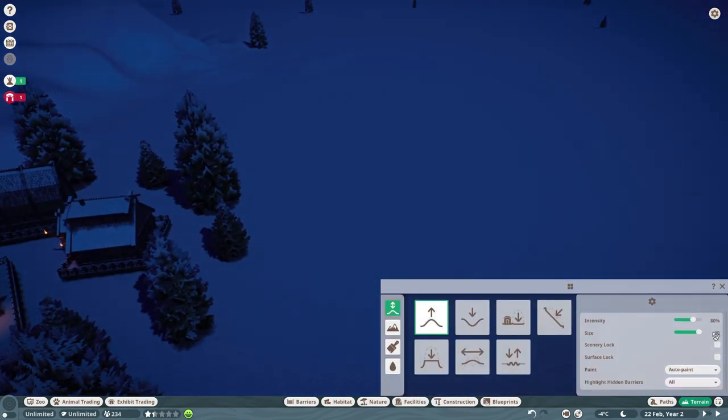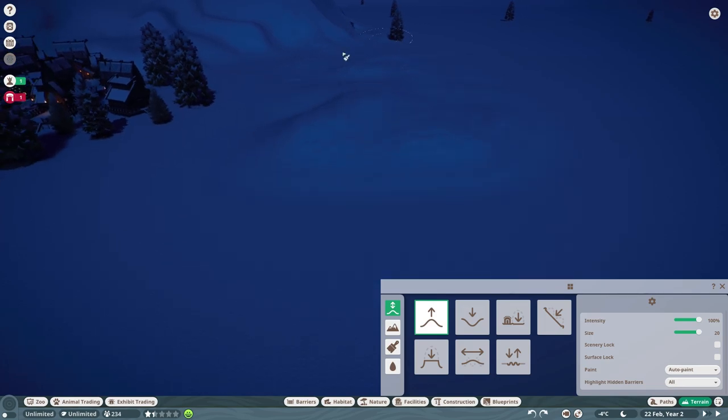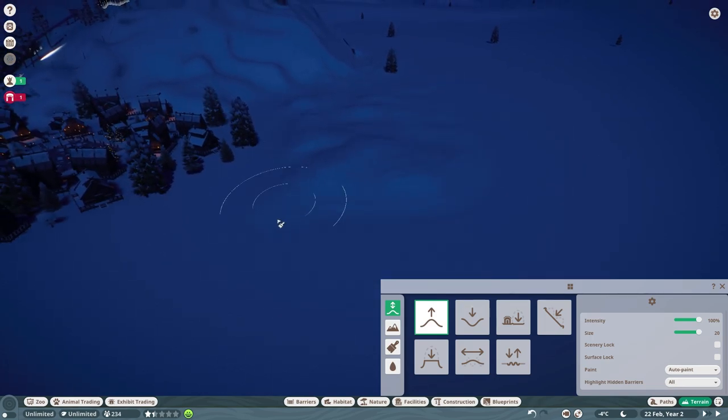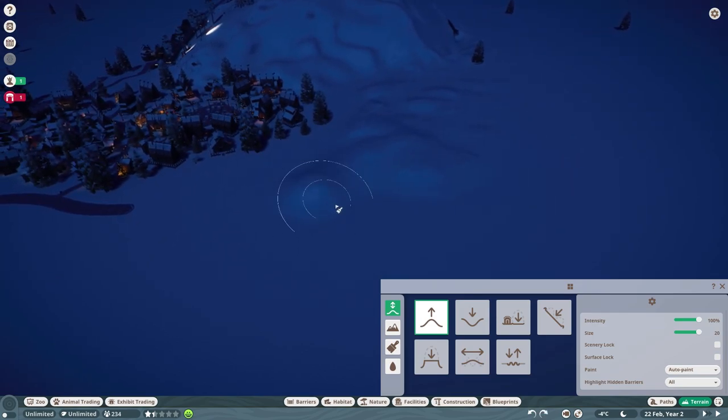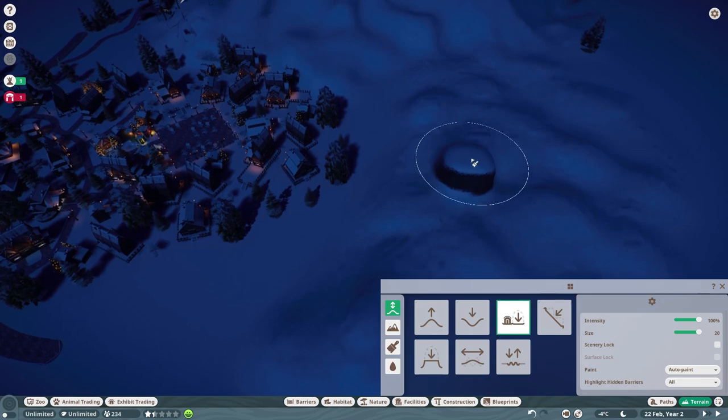We might not have enough rest areas for the caretakers, but whatever. Let's go ahead and start working on some terrain here — bump you up, bump you up, let's start getting you high. How high of a cliff are we looking? That's a good question. This hill is going to be really big — I'm just reminding myself because I have a tendency to make giant enclosures, and that's not what we want here.